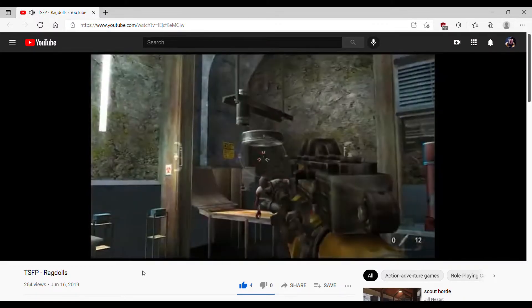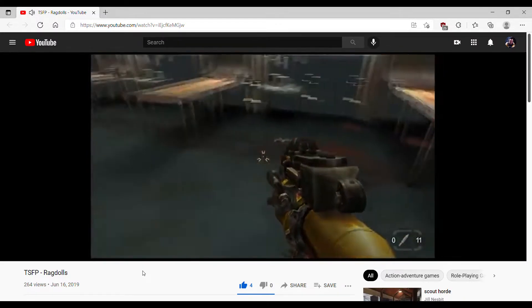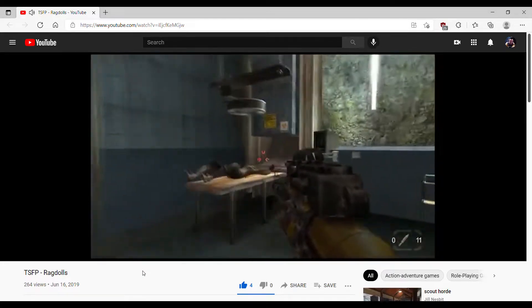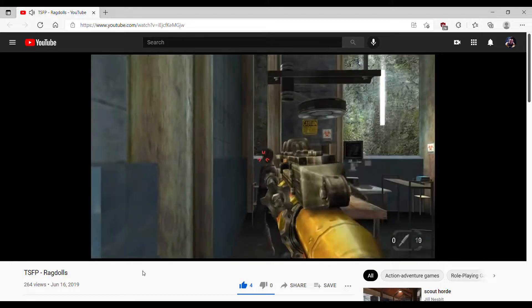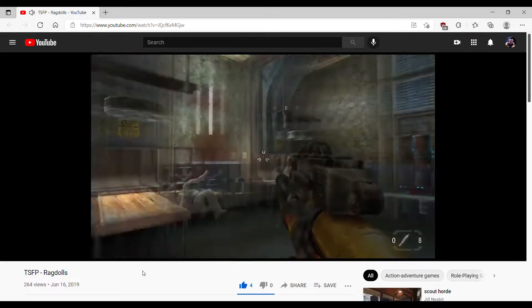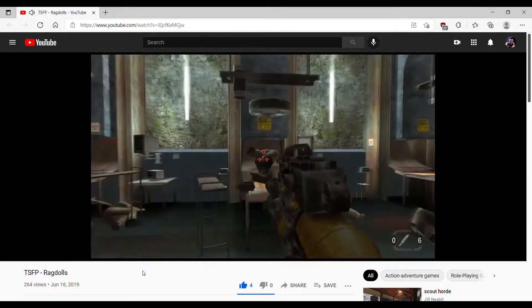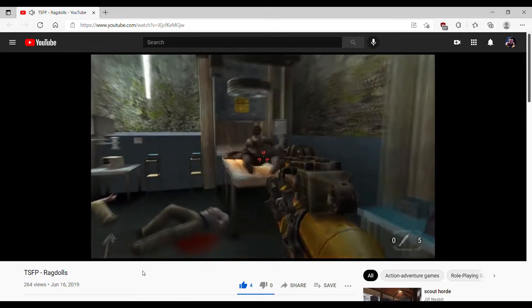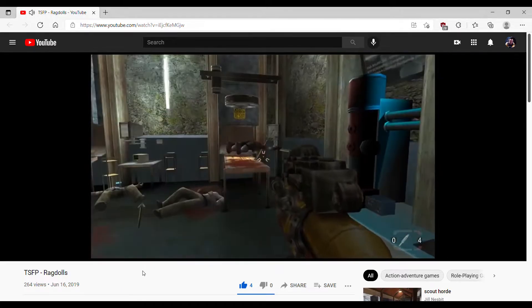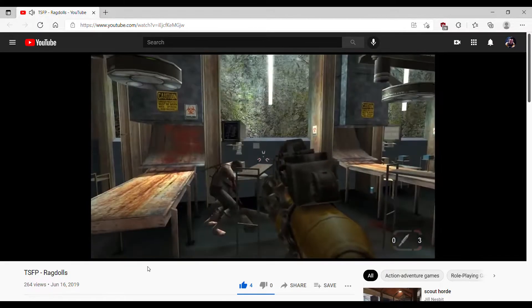Ragdoll Physics in TimeSplitters Future Perfect. Future Perfect originally featured ragdoll physics, so killing an enemy would cause them to fall naturally instead of playing a death animation. You can still see this in some parts of 'What Lies Below,' when you kill some zombies hung up on hooks. It looks very strange since it isn't featured anywhere else — everyone else uses a standard death animation.